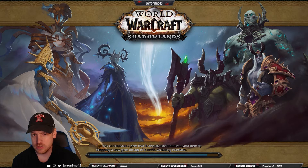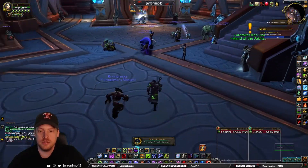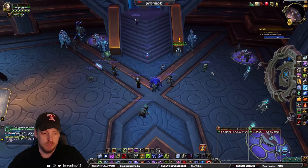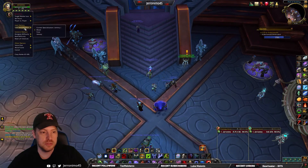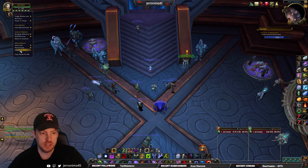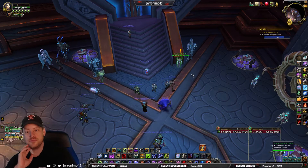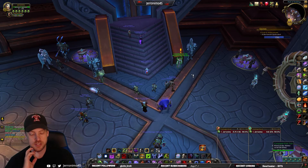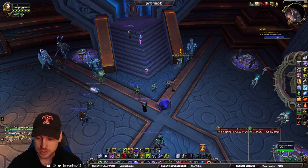I pretty much only worked on my death knight this week. I kind of had two off nights, so I didn't play as much WoW. But I think I'm going to leave my loot spec to blood — try to get a Scale from the Other Side, I think. It's a good tanking trinket. I end up doing a lot of tanking for keys, so it makes sense to try to get tank stuff.